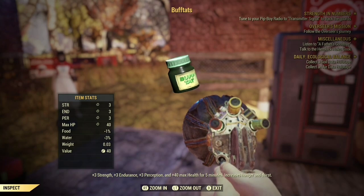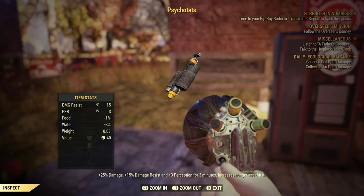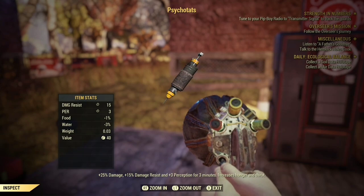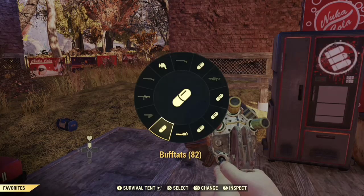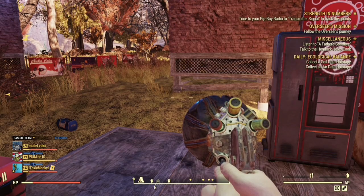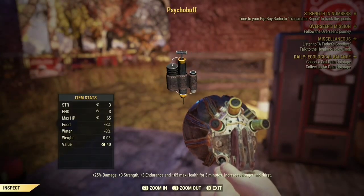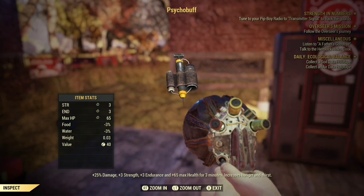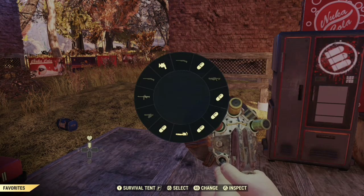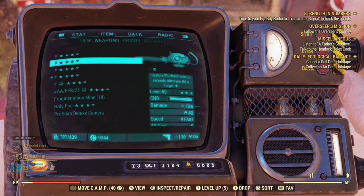The buffs or chems you're going to need to do more damage are: buff tats, which gives you more strength and more health, and psycho tats, which gives you more damage and damage resistance. Buff tats gives you plus 3 strength and 40% more health. Psycho buffs give you 24.5% more damage, plus 3 strength, and 65 more health — very nice in my opinion.